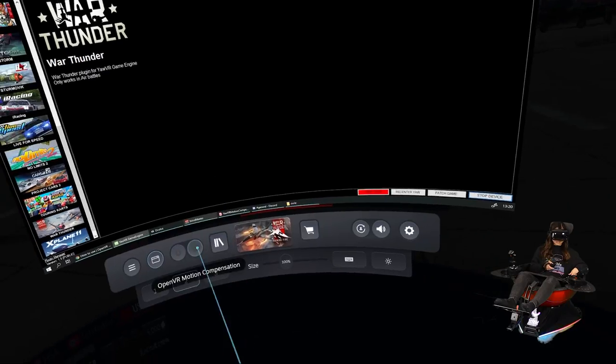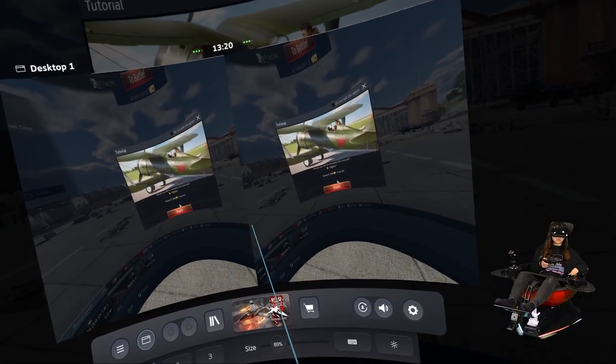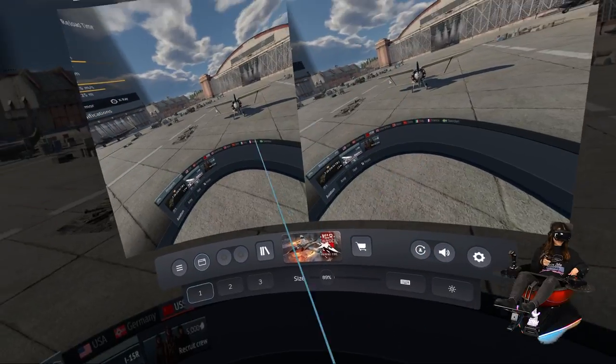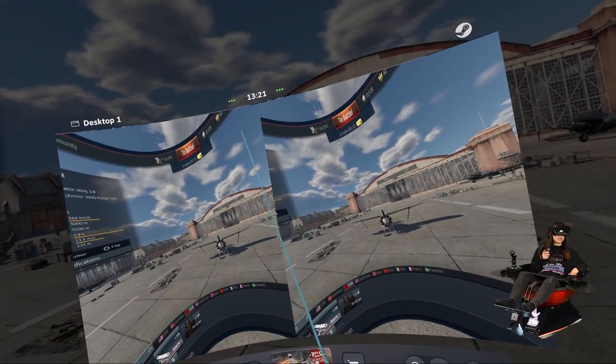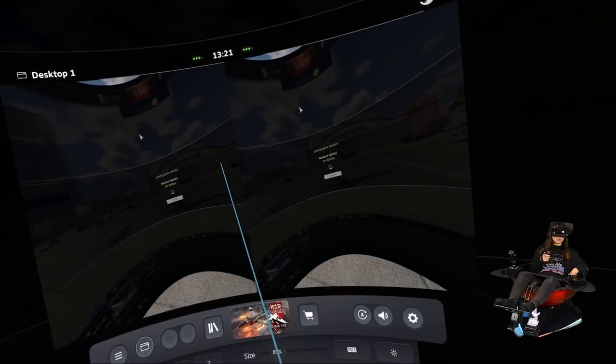Now we're going to check if it's working. Let's hope it is. So in this game, I actually need to use my mouse, but I don't have a mouse right now, so I'm going to do it like this using the desktop view. Aviation is what I want. Let's try it, see if it works. Let's go into a battle.